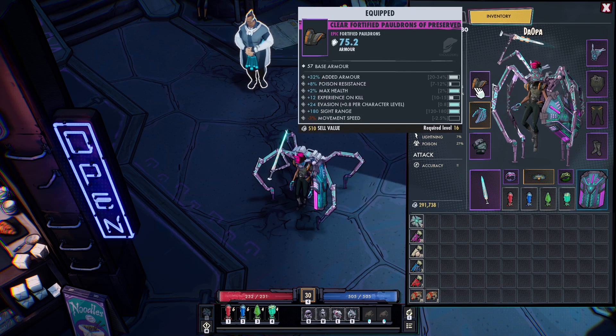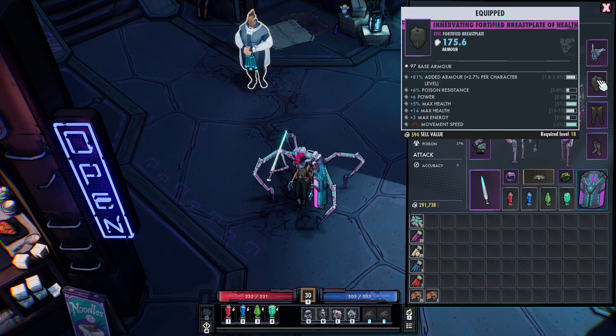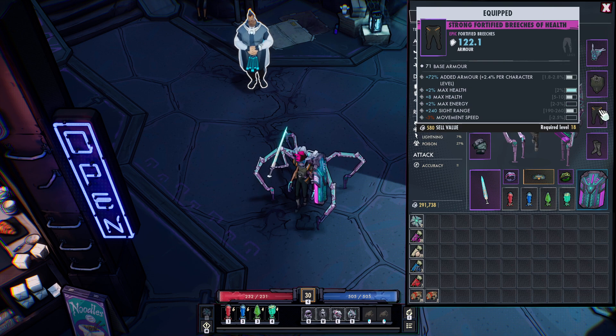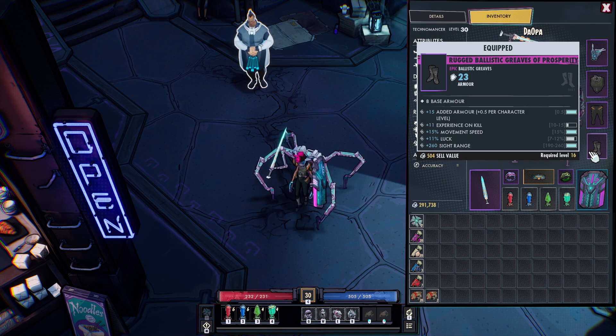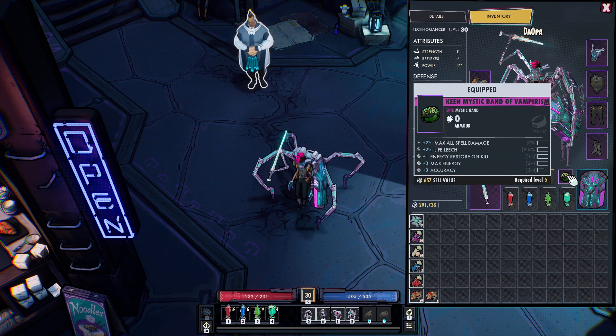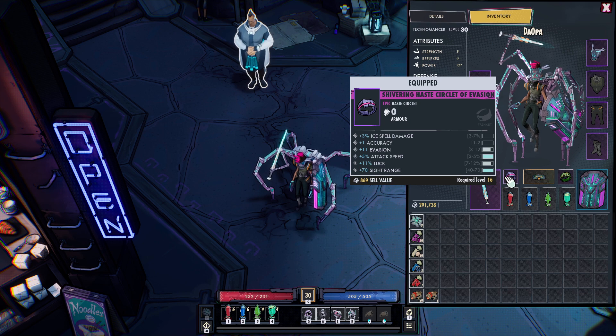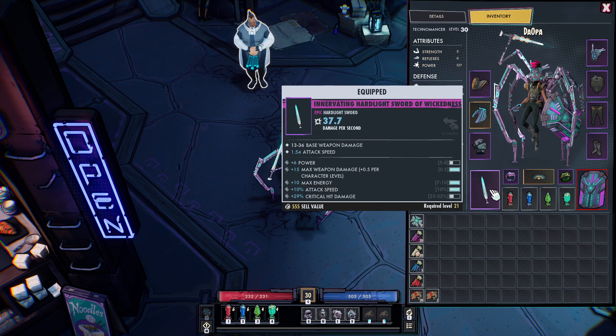Now for equipment, I try to get as many items as I can with Power on them. This is plus 5 Power, this is plus 6 Power and tons of armor. This could probably get switched out. This one is movement speed. I haven't been able to find a really good shield yet. Here's a ring that gives you life leech. Unique belt with plus 5 Power and plus 5 cast speed. Another random ring — rings are also very hard to come by.